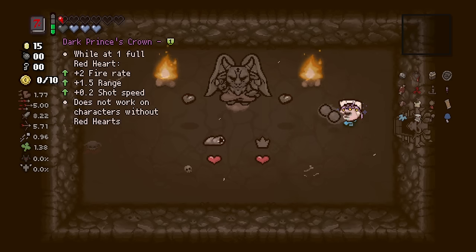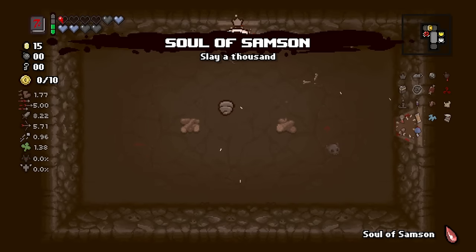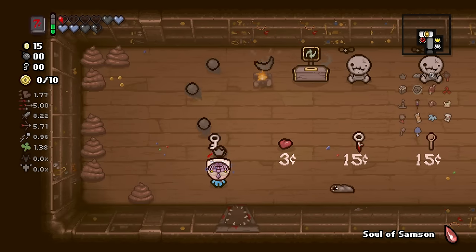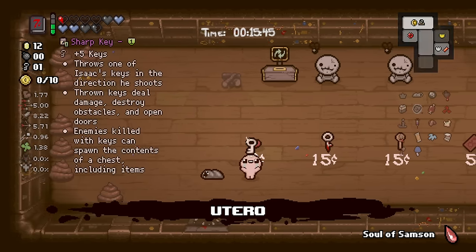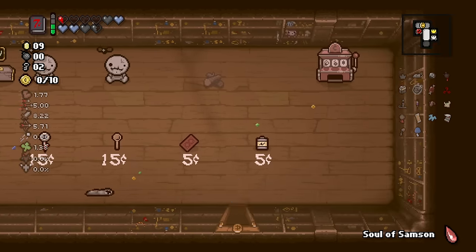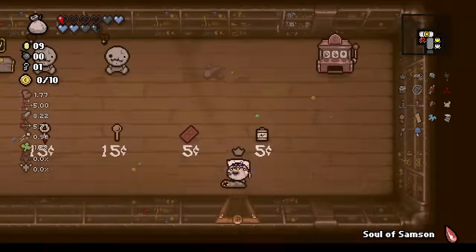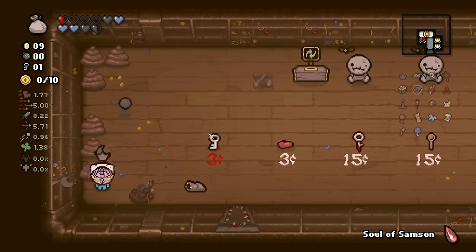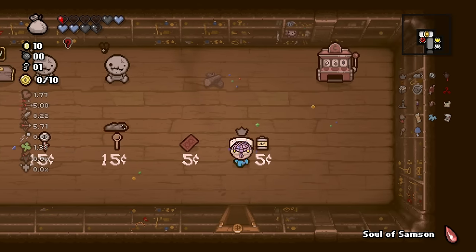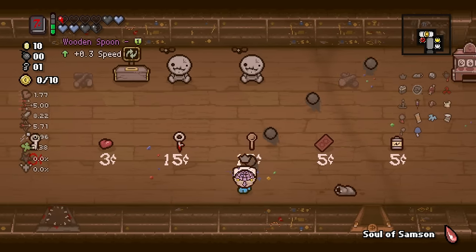I'm going to use the Joker card now. Leech and Dark Prince's Crown is kind of just whatever. We only need two keys for the rest of this — we're in Utero, right? I'd rather pay 6 cents for two keys than 15 cents for five keys that we're not going to need. Bag of Crafting is interesting in Greed — not in a good way. If we combined it with the Book of Sin it could be interesting, but we don't have the school bag.